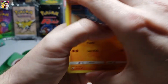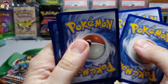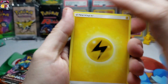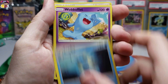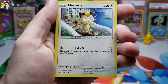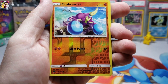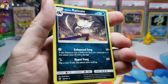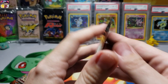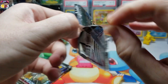Six packs left — the fire has to be coming. Pack four: electric type energy, Seadra, Wailmer, Buizel, Riolu, Meowth, Alolan Voltorb, Wimpod, Togdemaru, Crabrawler reverse hollow, and an Alolan Raticate. Oh my goodness — is it gonna be in the last four packs? What is going on with Burning Shadows?